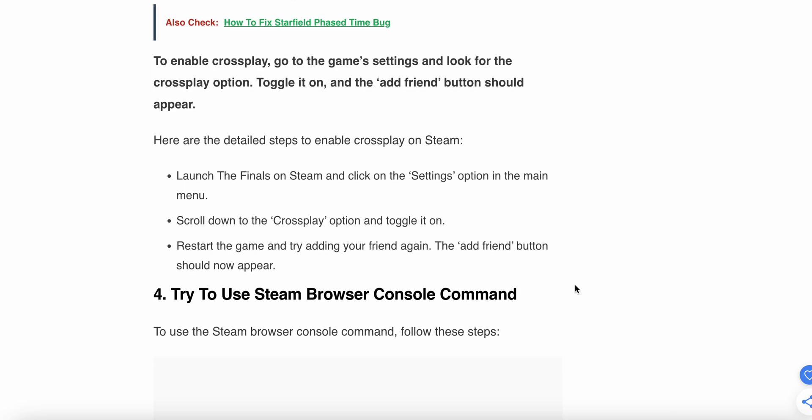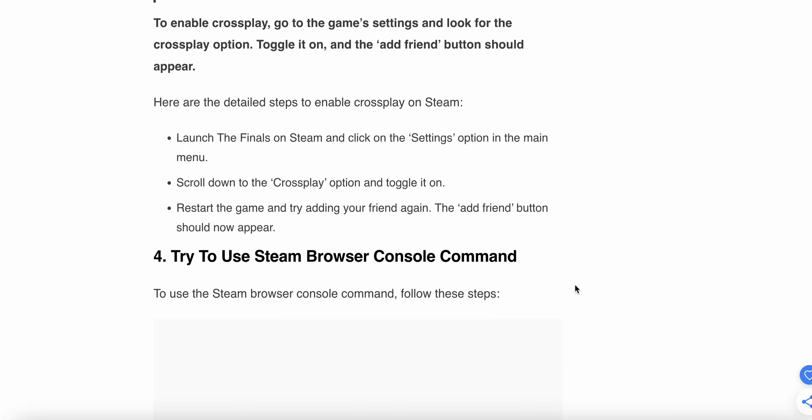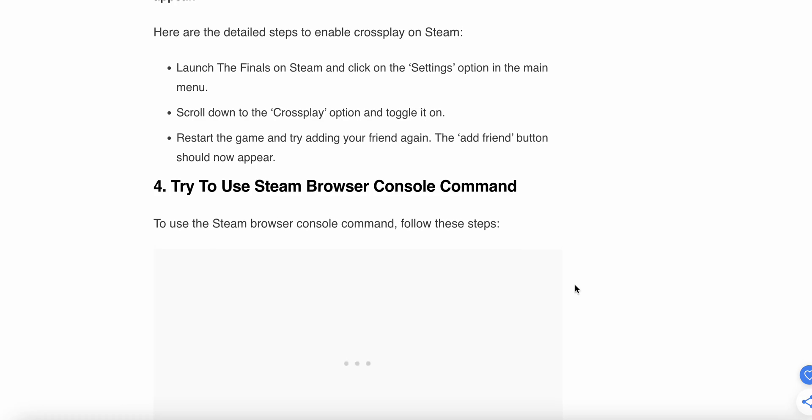Here are the detailed steps to enable cross-play. You can follow these steps which are shown on screen. Now we are moving to the fourth step.